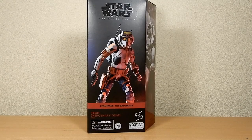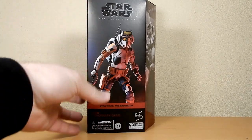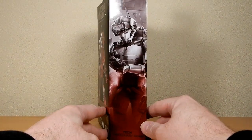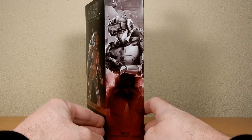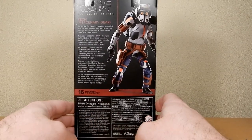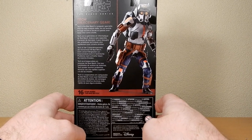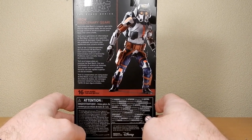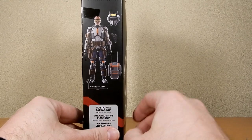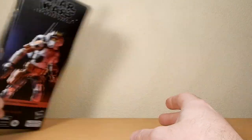Hey Star Wars fans and Black Series action figure collectors — we've got Tech in his mercenary gear from Season 2 of the Bad Batch. This is the fourth and not quite final figure in the wave. Nice picture of Tech on the box; number 16 says Tech is the Bad Batch's computer specialist. With his data analysis skills he can puzzle through technological issues at speeds faster than some droids. Standing 15.2 centimeters or six inches, he comes with his helmet, his blaster, and his backpack. Let's get rid of the packaging and take a look.